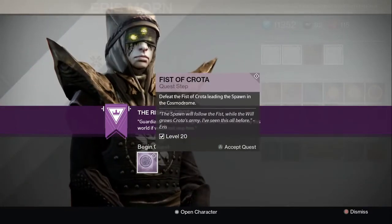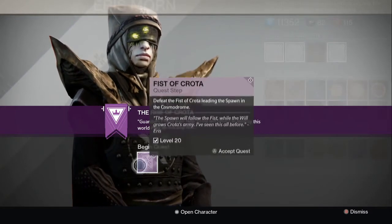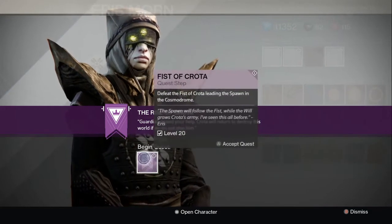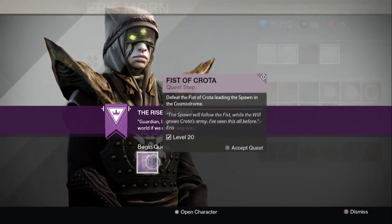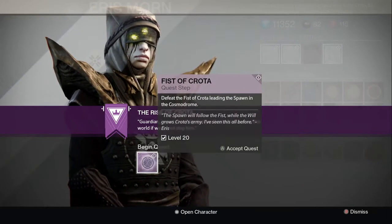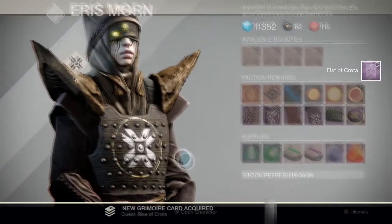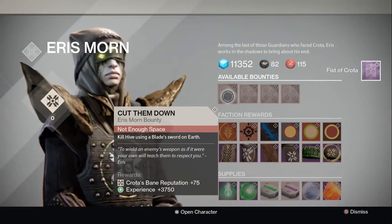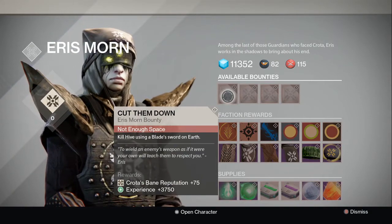Let's see what she has to offer. Guardian, I need your help. Crota will return to destroy this world if we do not stop him. We are going to begin right here. You guys need to be level 20, and it says defeat the Fist of Crota leading the spawn in the Cosmodrome. The spawn will follow the Fist while the will grows Crota's army. I've seen this all before. Level 20, let's accept this quest.